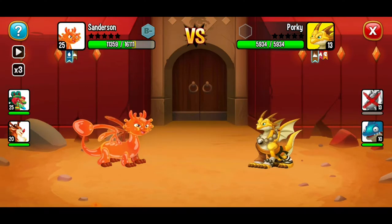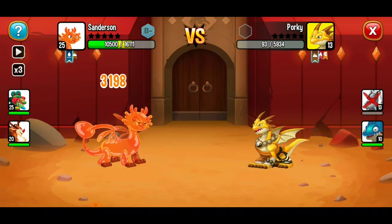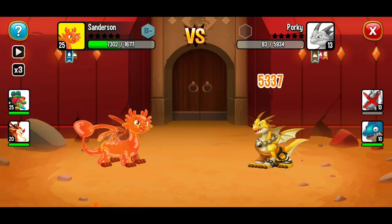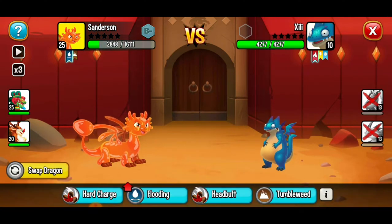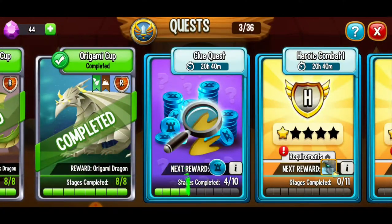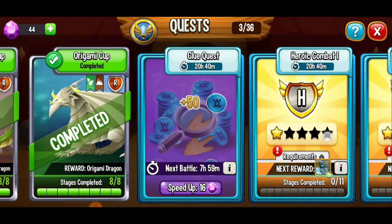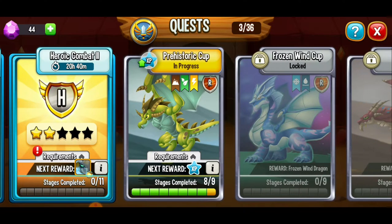One down, two to go. I think we've got some good odds here. Headbutt one more time. Let's use flooding. And we just flooded their basement. Victory is ours! So there we took care of that little minigame quest.